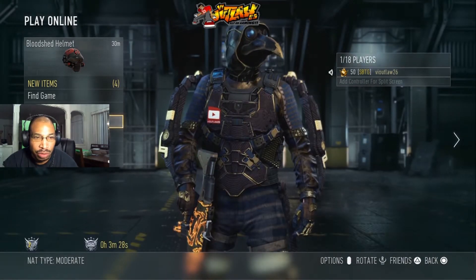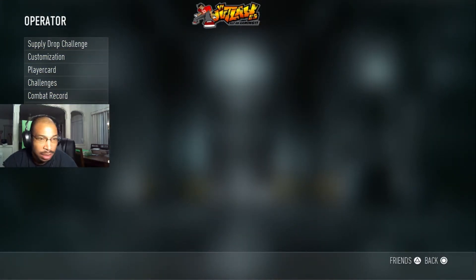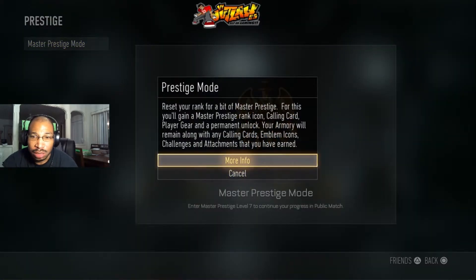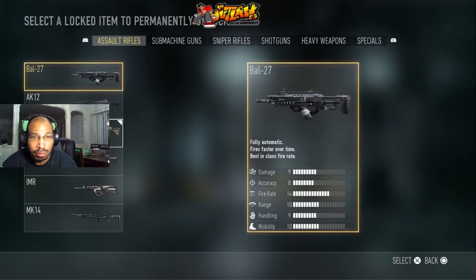So anyway, we're not going to make this a long video. We're just going to go ahead and jump into Operator, go down to Prestige, and get this thing going. Master Prestige mode — more info, choose a permanent lock on primaries.